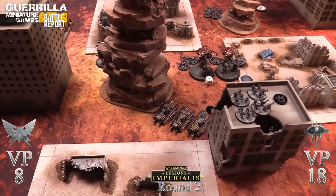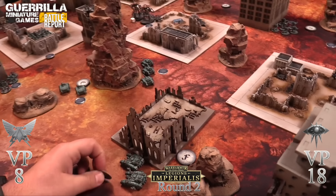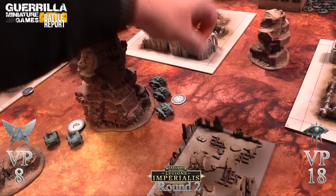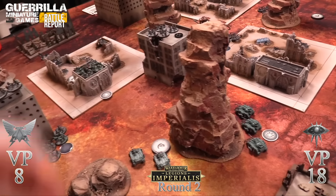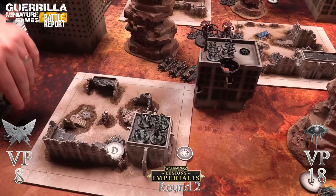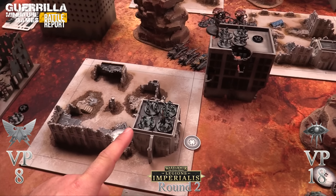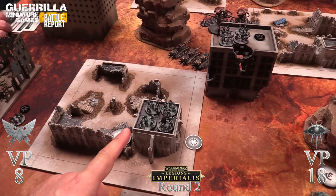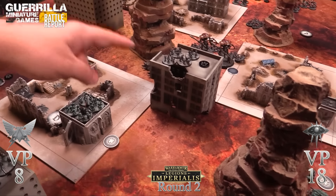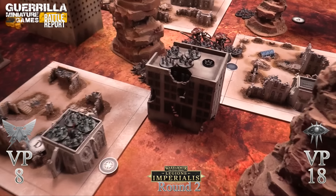Malcadors do a pincer maneuver and the Paladin advances - that's turns movement done, moving to shooting. Rob has first fire - his tacticals in the first fire zone don't have a lot of guns that can hurt the Malcadors. They have crack missiles and plasma rifles though. Deciding instead to unload into the Velatari to actually kill them.